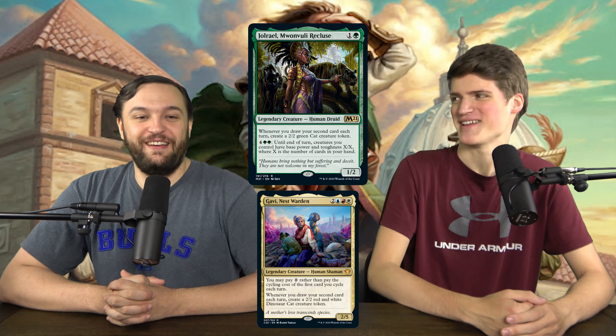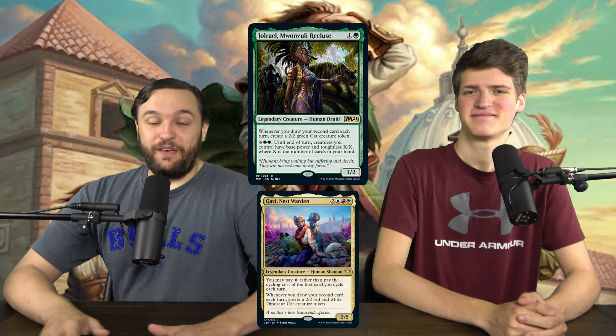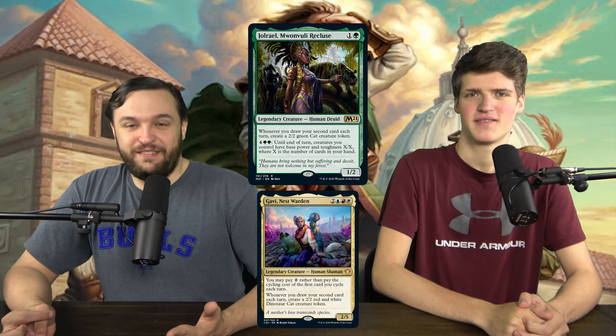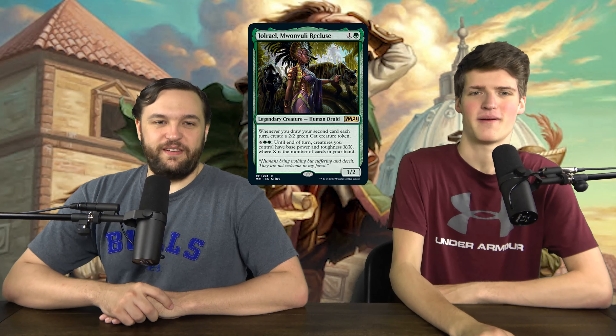This text looks familiar because Cat Lady — Gavi from Commander 2020 — has the same text. She also makes some sort of cat when you draw your second card each turn. The conclusion is that any color can make 2/2 cat tokens when you draw your second card each turn, except black. Color pie.